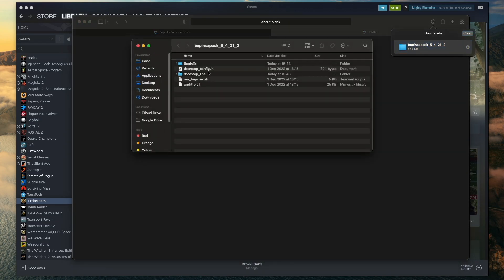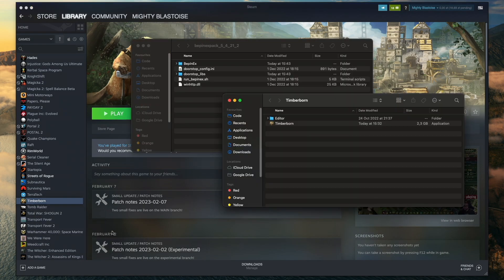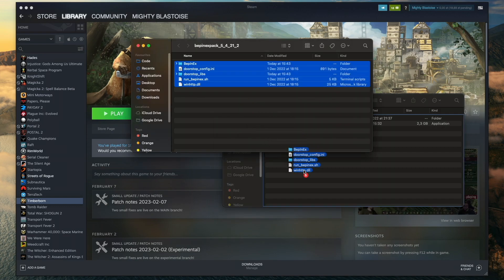When we open it up, we see a couple of files and directories that we need to copy into our game. To do that, let's go to Steam, find our game, right click on the title, then choose Manage and browse local files. This will open up the Timberborn directory in Finder and we can move our files in here.